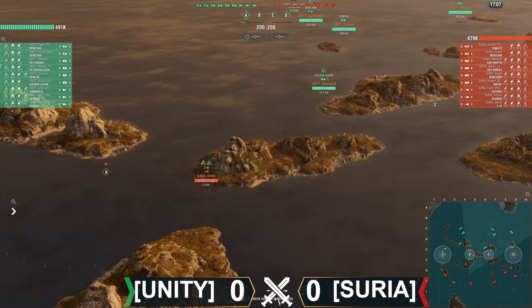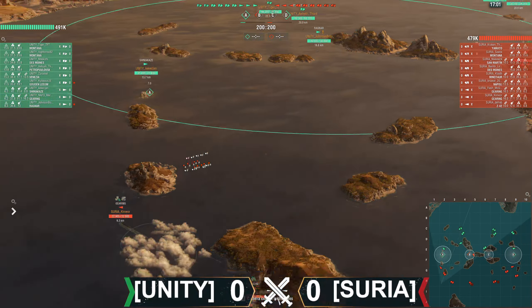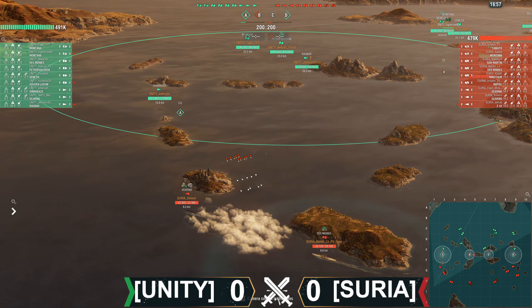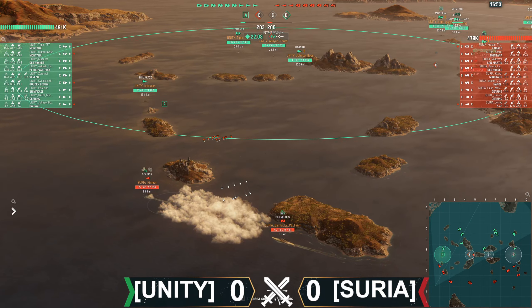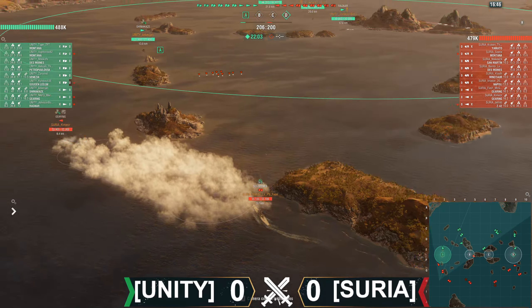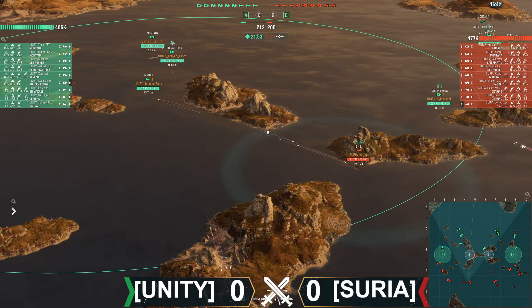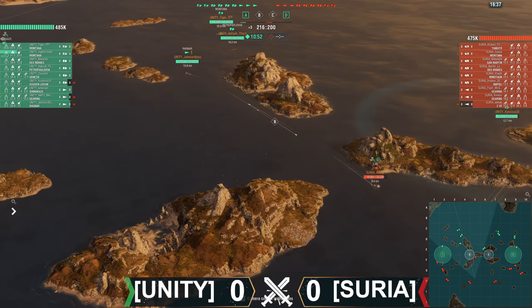Watch — the Z42 will be spotted here in a second. Meanwhile, A and D both being taken by Unity. The Des Moines will see these Torps, but will he be able to dodge? These are F8s. If he takes these... they run out of range. I was gonna say, if he takes those, those are gonna do some work. The Z42 is spotted. Both caps taken successfully by the side of Unity.